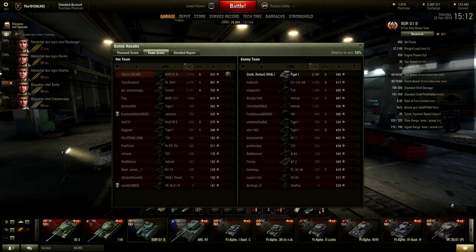That might not look like a lot, but guys, this was a defeat. And when you lose, you get 50% less experience than the team who wins. So in fact, 50% plus this is around 1,200 base XP if this would have been a win — so that's of course an Ace Tanker badge for this game.